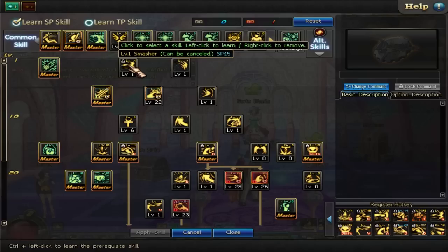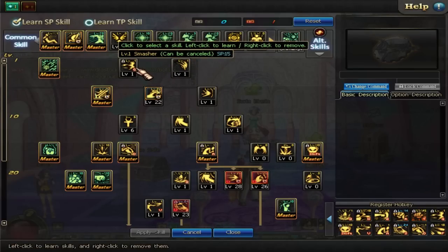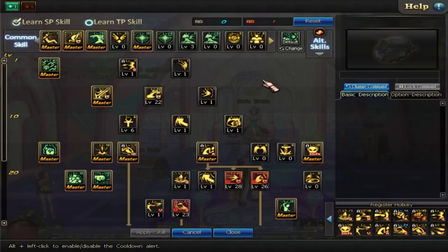First off, Smasher — this is our grab. We don't need to put any points into it. It's a bit of a preference thing; it's not going to do a whole lot of extra damage if you put points into it, but it can help if you want to. Giant Weapon Launcher — we throw our weapon into the ground. Why would we ever level this? Don't be silly.